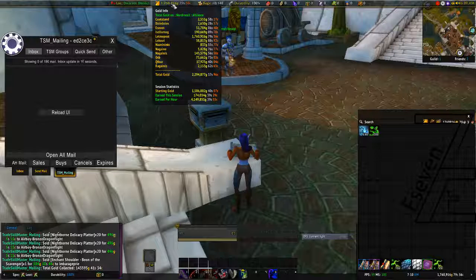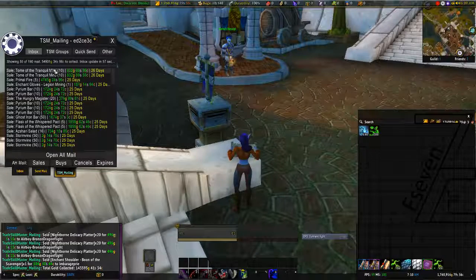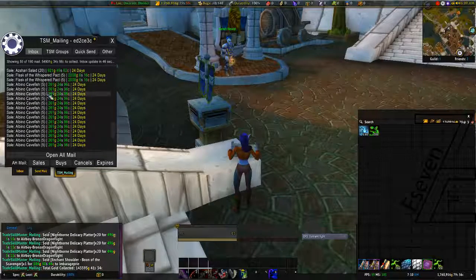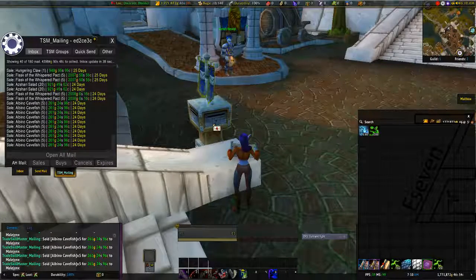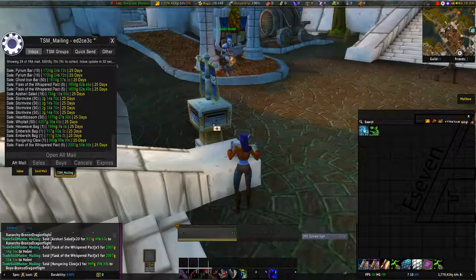That is almost all profit. There were two Panthers, so I can minus 40,000 for the mysterious orb cost. On the third page we have 54,000 — there is some Pyrium bars, some herbs, some flasks, and bags. Let's open this one. If I get over 300,000 this week I will be quite happy.